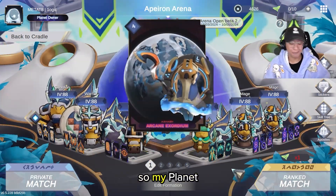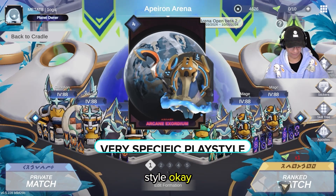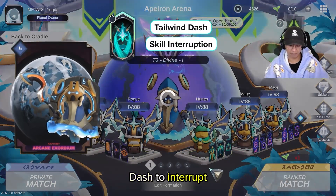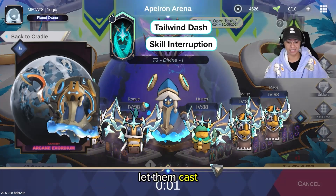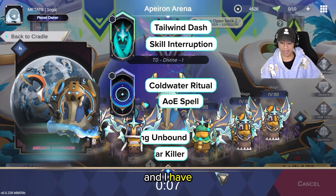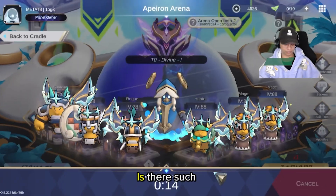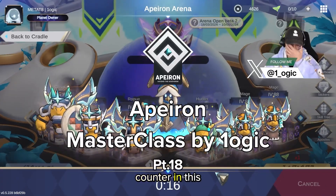My planet is very specific to my playstyle. I have tailwind dash to interrupt people and not let them cast, I have cold water ritual as an AOE for apostle killing, and I have gustwing unbound as my avatar killer.